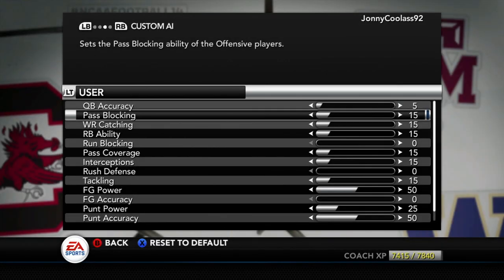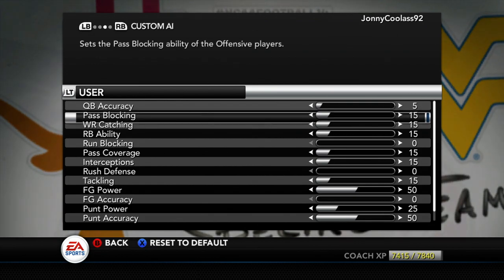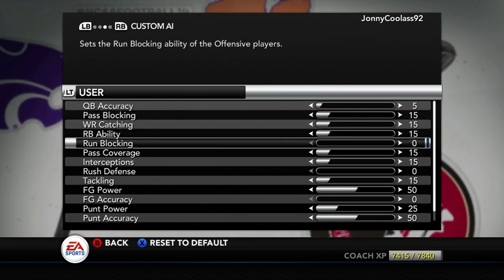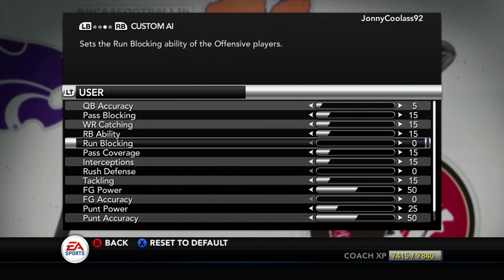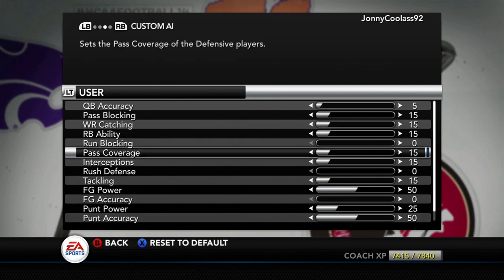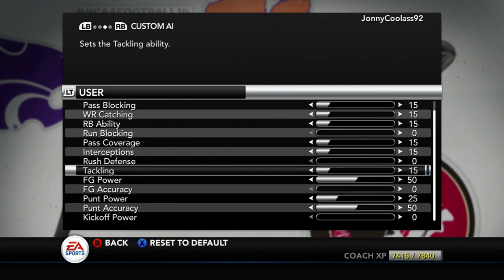Hey, what's good YouTube, this is Jay from TNJ. Before hopping into this season preview, I want to show you a couple of things. We're gonna review these sliders really quick. I've adjusted user sliders to be pretty much horrible — QB accuracy is at five, but everything else is lower: 15 pass block, 15 wide receiver catching, 15 running back ability, run blocking at zero, pass coverage at 15, interceptions at 15, rush defense at zero, and tackling at 15.